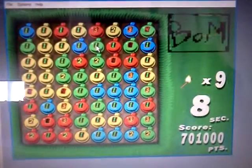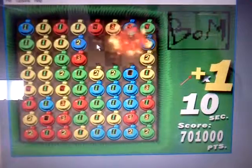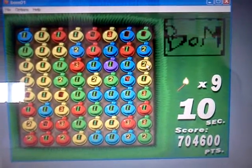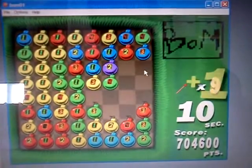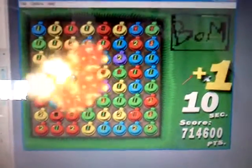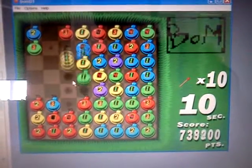I can click this green here and it'll blow up these red ones too. That blue is blinking — if I click over here in the yellow, it'll blow up the yellow and the blue because they're then connected. And you just go BOOM! You blow up all sorts of stuff.